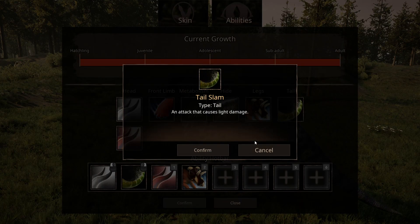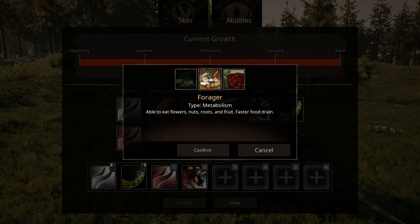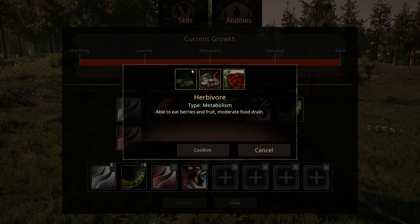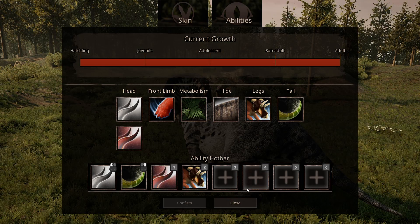Then there's the Charge and the Tail. For Metabolism, you can run Herbivore, Forager, or Fat Reserves. I prefer to run Herbivore, although I do see a lot of people run Forager if they're trying to grow a Trike faster. With Hide, unfortunately you only have the standard Hide.